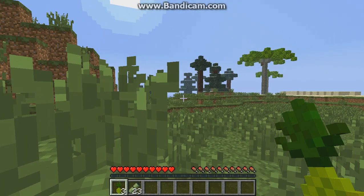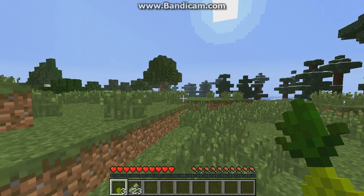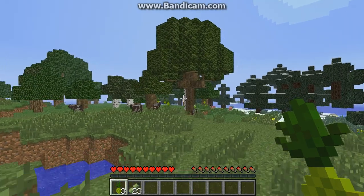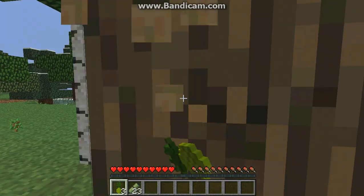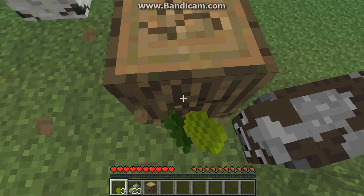We got a great spawn — we spawned next to all the stuff we'll need! First thing we're going to need is some wood so we can make a crafting table, some coconut chunks, so we'll just hop right into it.